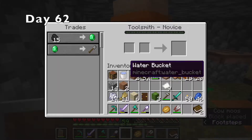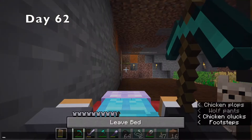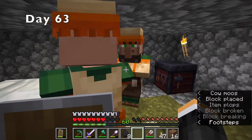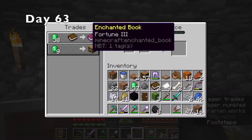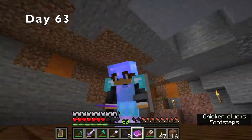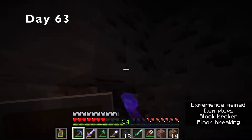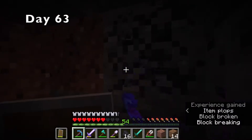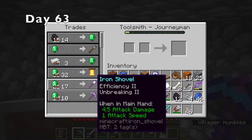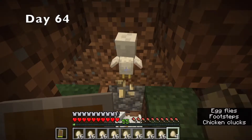I placed and broke the lectern until I eventually got a librarian that traded for fortune. Then I got a toolsmith that traded for coal. I decided to go into the mine and mine some coal for the toolsmith, and after a quick nap I gave him all my coal. I broke the lectern a couple more times and got the librarian to sell me fortune 3 books. I bought one, freaked out a little bit, and then put it on my pickaxe. I decided to go mining for coal again, and with the fortune 3 I easily got a ton. I gave him all my coal and some iron, and now he'll sell me efficiency 2 iron shovels.